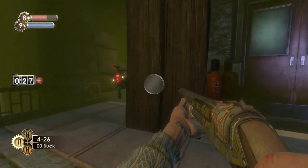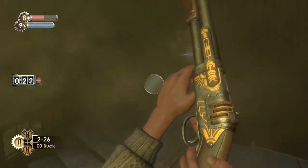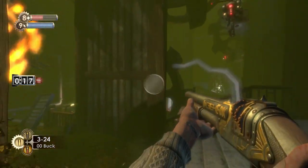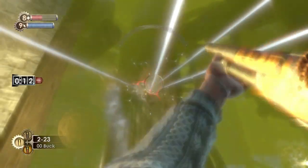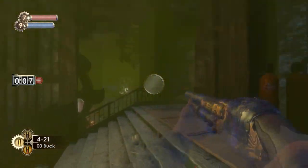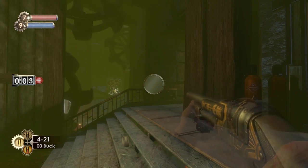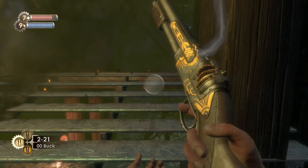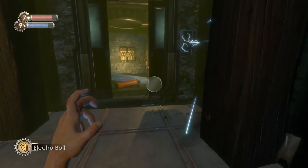We're going to be going through this door in a second to get an audio diary — I'm just going to wait for things to calm down a bit. We need the Electro Bolt to get into that door. So get rid of these. You're going to see me going invisible now — and the next bots come along and they do not see me. That is always a choice you can make: just hide, basically.